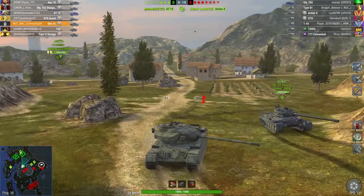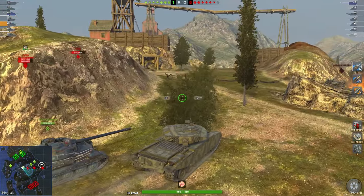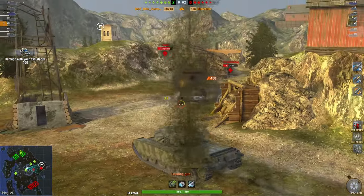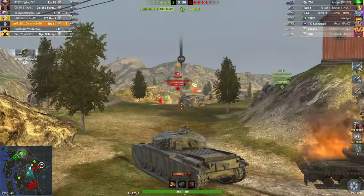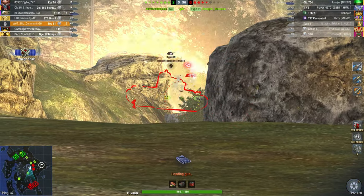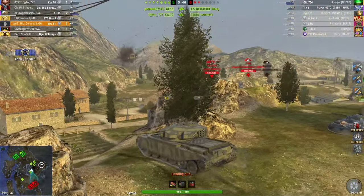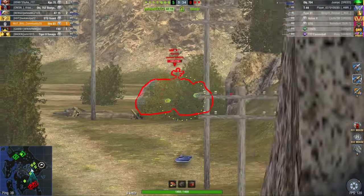In the gameplay, the STG is absolutely awful. There's an Object 704 in the back — he didn't shoot when he could have. This enemy is going to die now. Yeah, that's a pretty free win despite the STG teammate. There's a Type 61 camping in the back. A great feature of a low-alpha-damage vehicle is that you can keep enemies tracked easily, though you have to fire more shots, so be careful of your ammo usage.